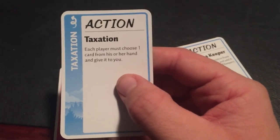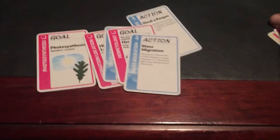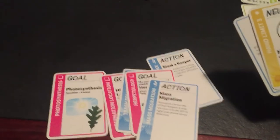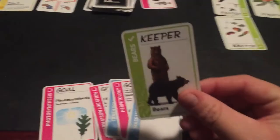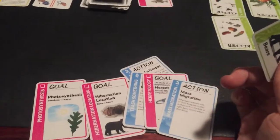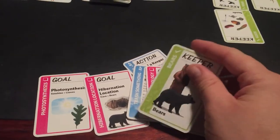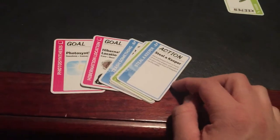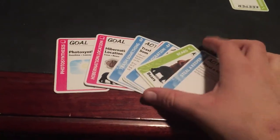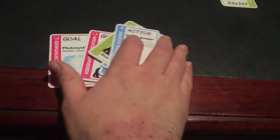I still have to play another card, so I'll play Taxation: each player must choose one card from their hand and give it to you. He gets to choose which card to give me. Just to make the end of the video shorter and show how it works — let's say he decides to give me Bears. I still wouldn't win until my next turn because I'd still have to get the goal out there. Then I would win on my next turn as soon as I played Hibernation Location.